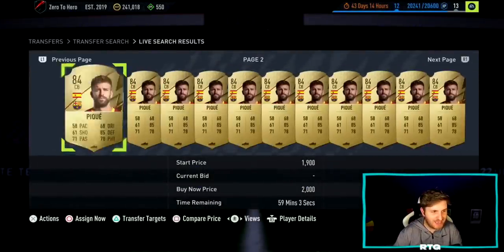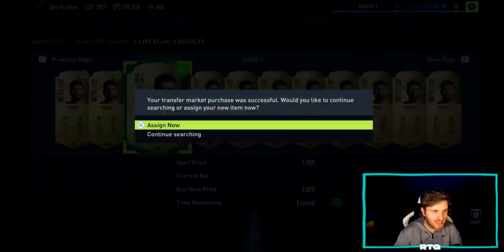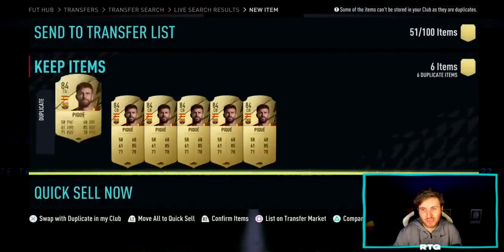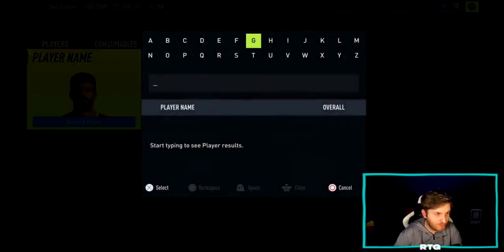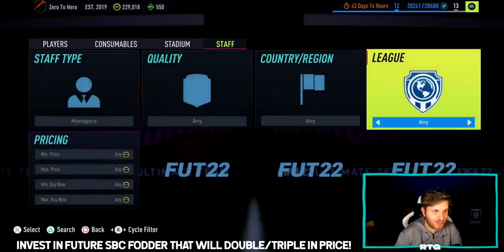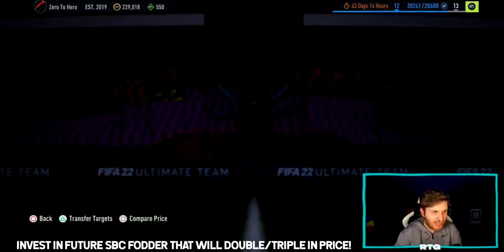Gerard PK is far too cheap for me. I'll probably get about 10 of these cards and sell when I think the time is right. If there's a good SBC, I wouldn't be surprised if he goes like 7k eventually. He's a player I really want to see go up in price, preferably with a big SBC. Another great recommendation from amazing traders Zinger and Leveled Up Official — they said I've got to invest in Gerard Moreno.